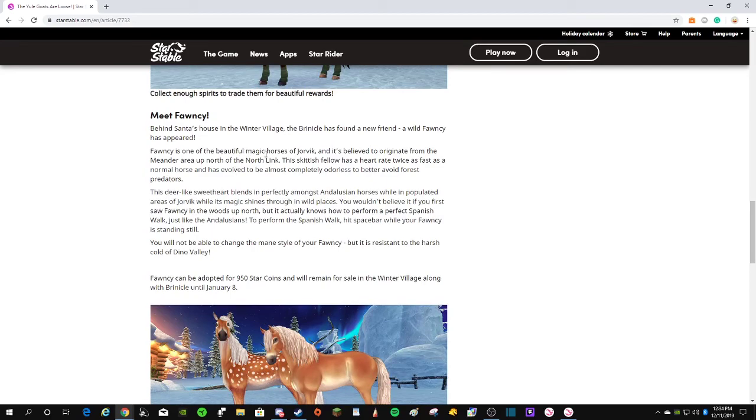Fauncy is one of the beautiful magic horses of Jorvik, and it's believed to originate from the Neander area up north of the North Link. This skittish fellow has a heart rate twice as fast as a normal horse and has evolved to be almost completely odorless, to better avoid forest predators. This deer-like sweetheart blends in perfectly amongst Andalusian horses while in populated areas of Jorvik, while its magic shines through in wild places.